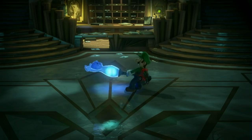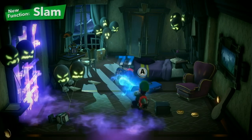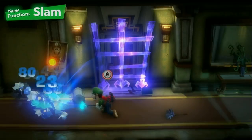Luigi's new Poltergust G-00 has the powerful suction capabilities required, and other new features as well. First, the slam. While trapping a ghost, slam it on the ground to inflict some damage. It helps to get other ghosts in on the action.